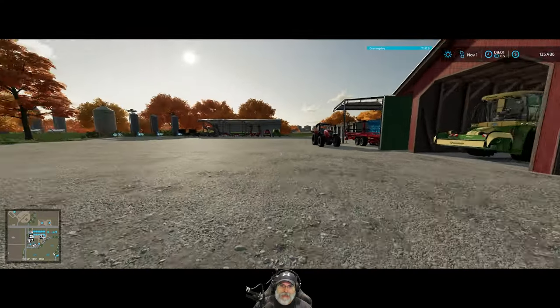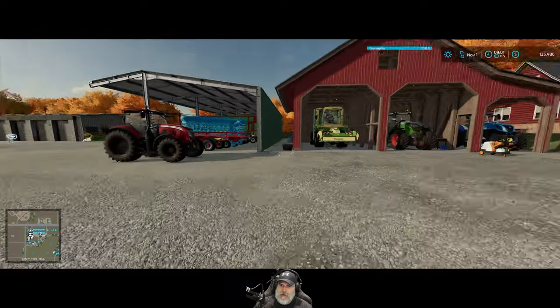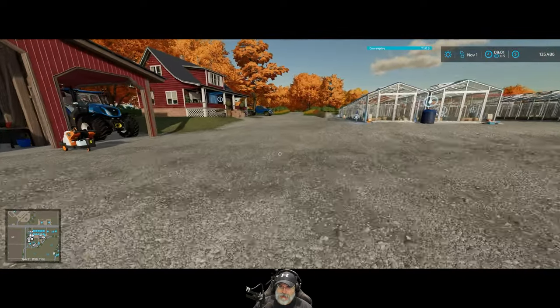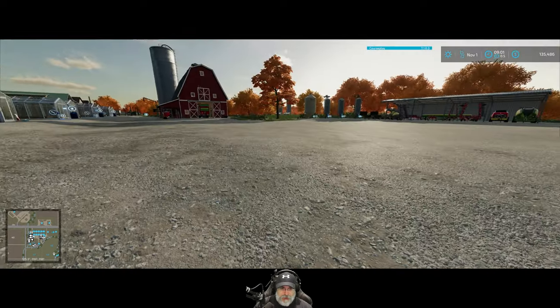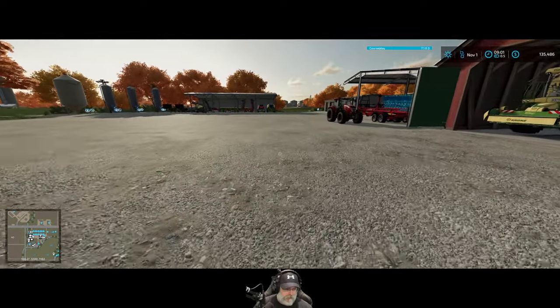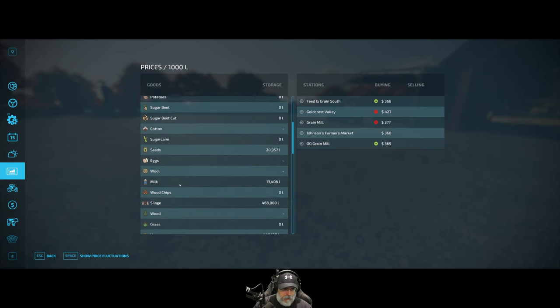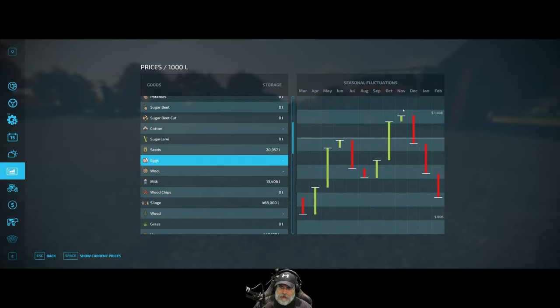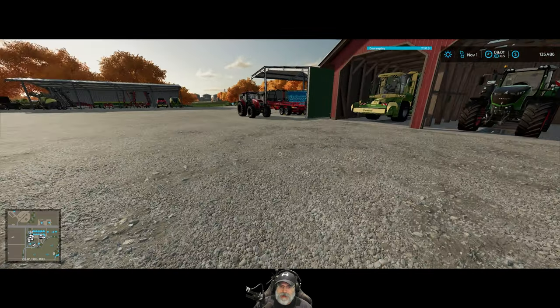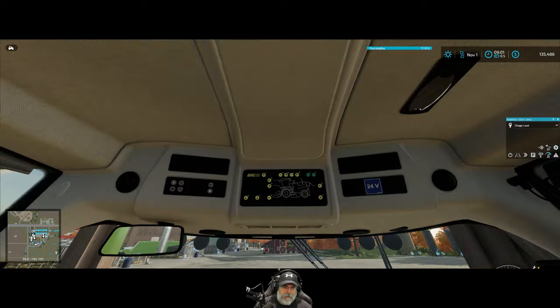Welcome to Farming Simulator 22 — I'm an old guy gaming, and in this episode we have a lot of work to do: farm chores, fourth hay cutting, probably a new silo to put in. We're gonna sell eggs at the end of November assuming the prices haven't gone wacko on me again. November is still the best time to sell eggs and we should make a nice little chunk of change from that.